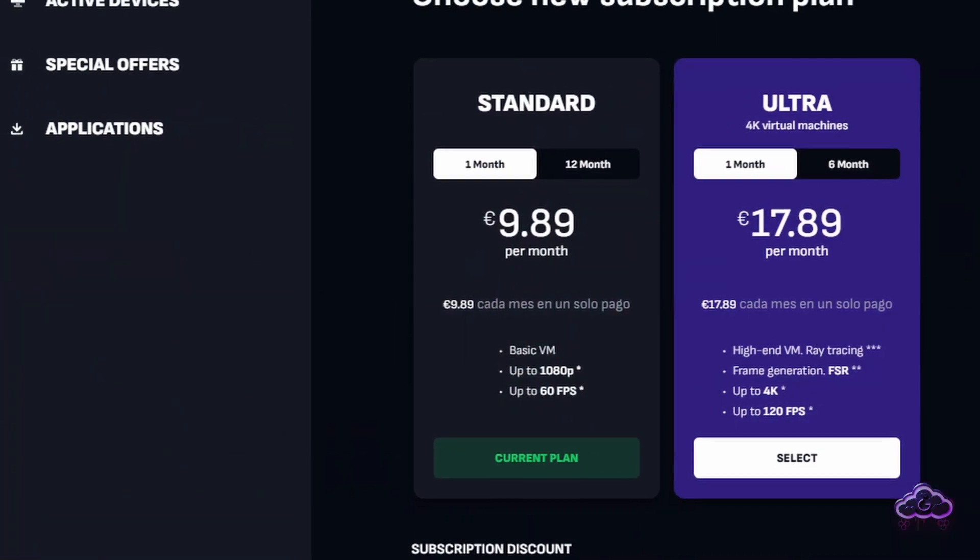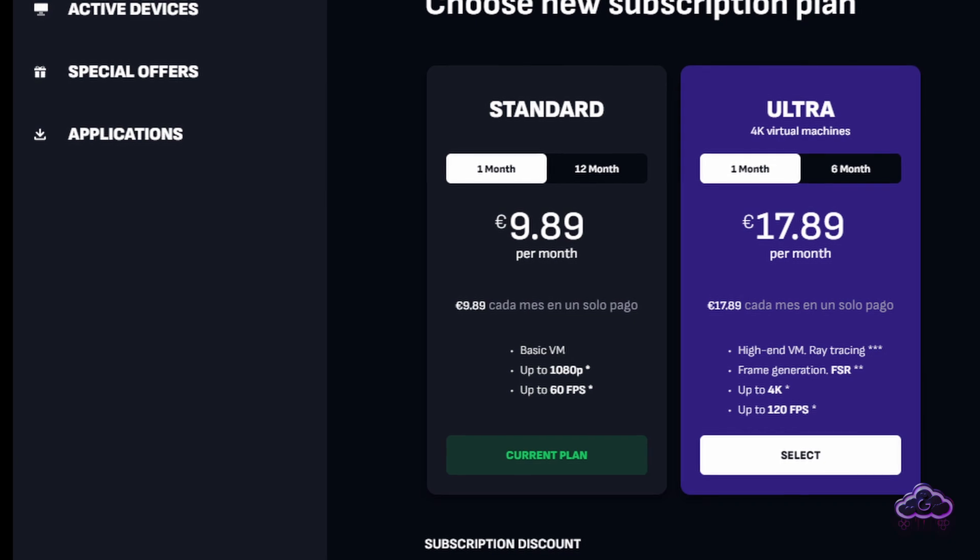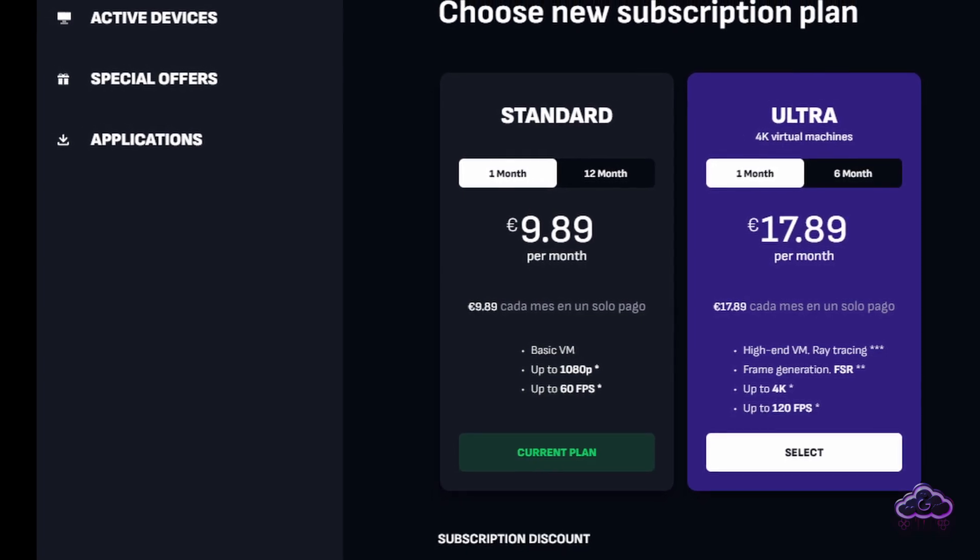There are currently two plans for Boosteroid: Standard and Ultra. Here are the monthly prices.